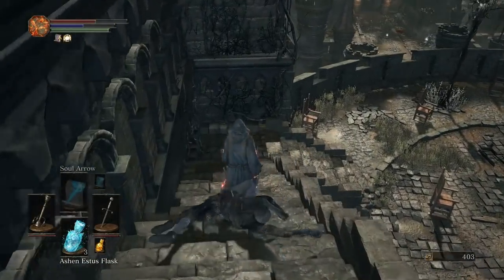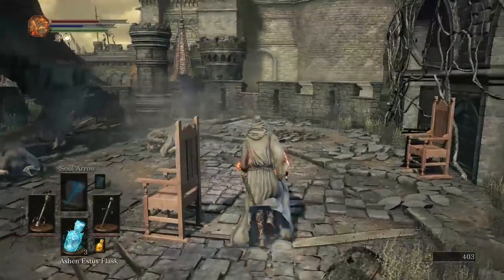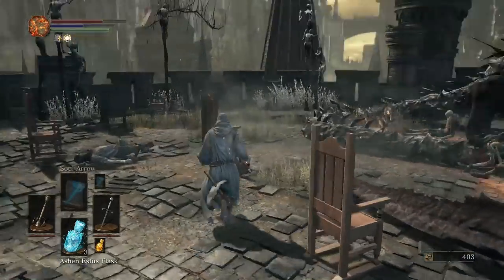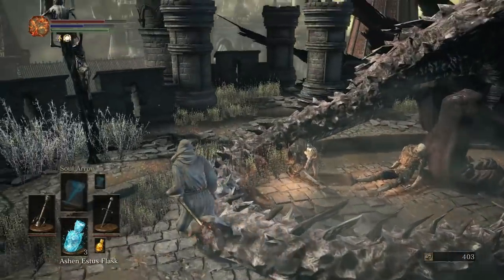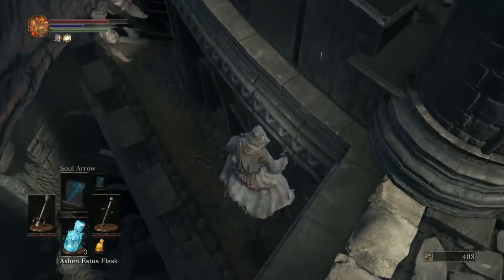Keep it in your left hand, and you don't have to worry about having a shield in there, because you shouldn't be blocking this guy's attacks anyway. You might as well have a Cleric's Sacred Chime in that slot, and you just cast it whenever it's not already on cooldown.